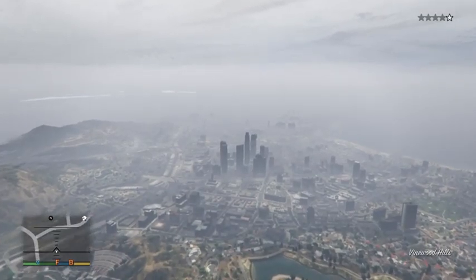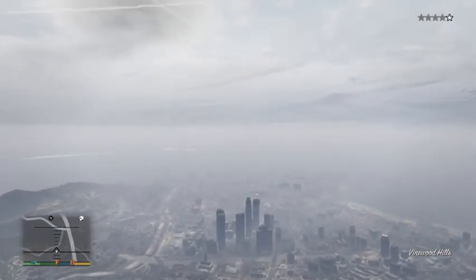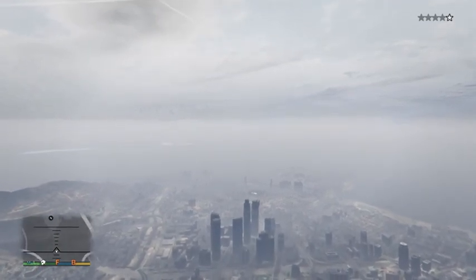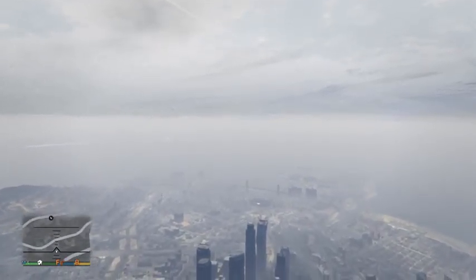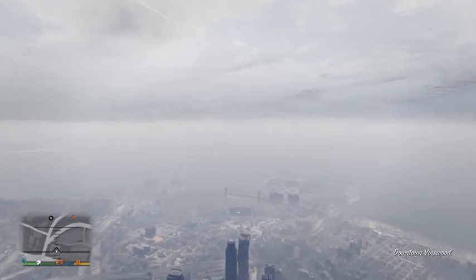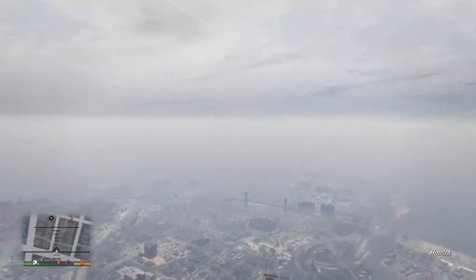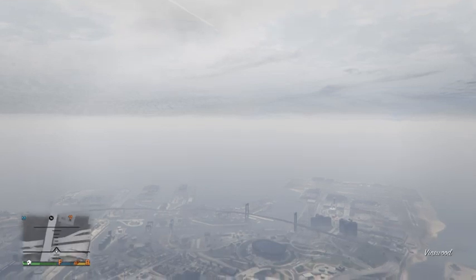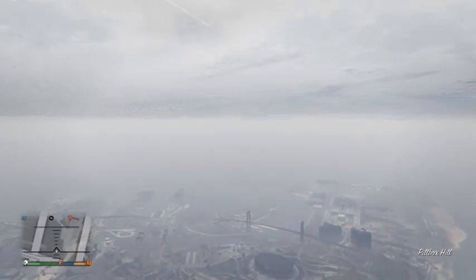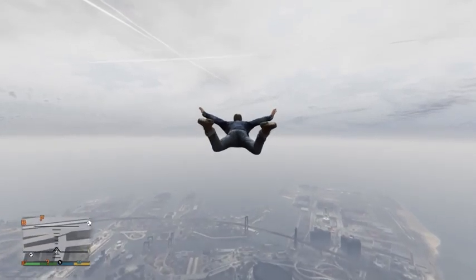I'm flying — I'm Superman! Now, like I said, I'm not going to try to cheat to go right or left. I'm trying to go right over them buildings and make it to the water. That means I'm going to have to make it over that bridge. I don't think I'm going to have a problem. From Mount Chiliad with that cheat code — ain't that some shit.